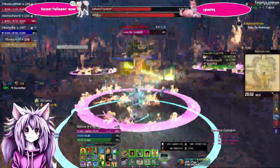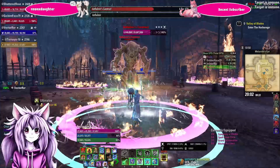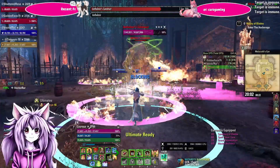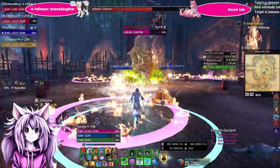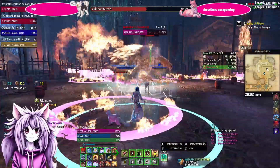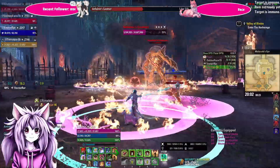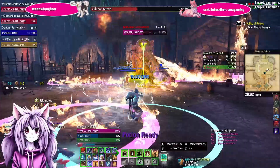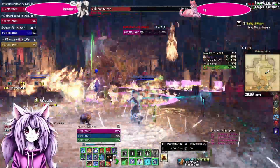The only mechanic the humanoid will do for the first part of the fight is teleport around the room, shield up, and start shooting little fireballs at everybody. These leave behind a fire DOT that ramps the longer her shield is up. If you can't burn the Lurcher to 70–65%, I suggest killing her shield to stop her from channeling.